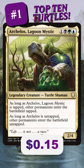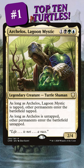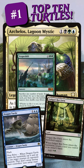Number 1 is Archelos Lagoon Mystic. Having things enter the battlefield tapped for your opponents is a huge tempo hit for them, and there's a lot of cute stuff you can do when your stuff doesn't enter the battlefield tapped.